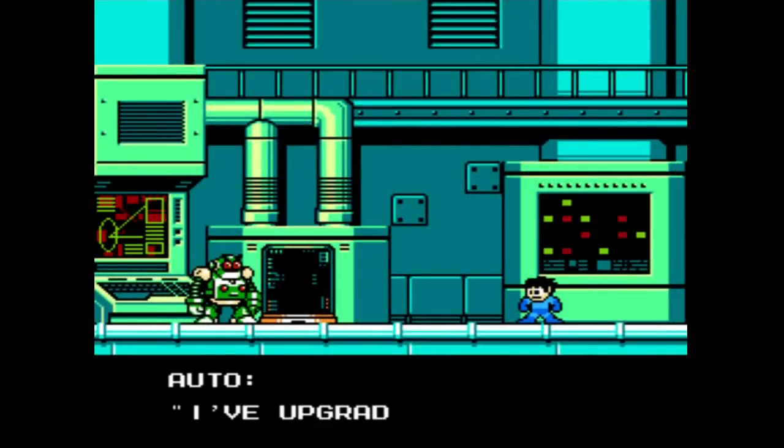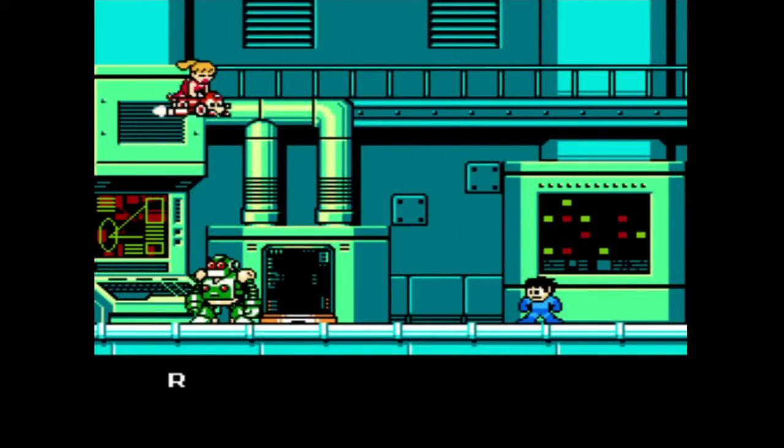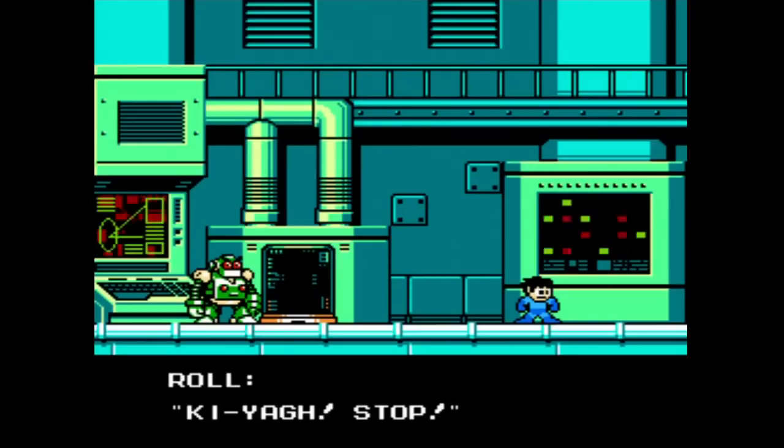Hello there people, this is Bruce, also known as Nintendruce — very much like Pirates vs Ninjas. So now we're on the sixth part of our guide: Hornet Man. But first let's look at the Rush Jet.